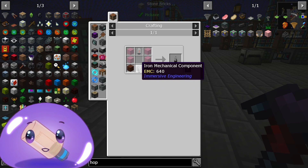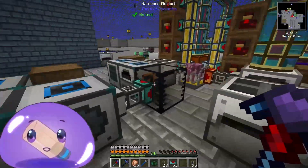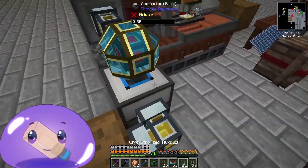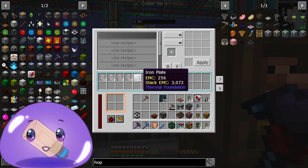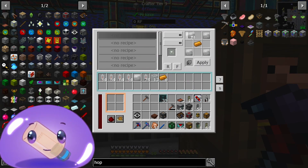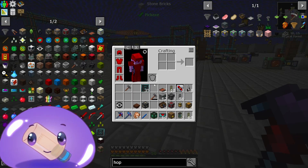So we need glass, treated wood, and iron mechanical components. And we have the treated wood set up right here, which we'll be moving. Iron for glass. So here, the first recipe we'll be using is copper. There we go. Internal apply. And now, probably the most complicated part.